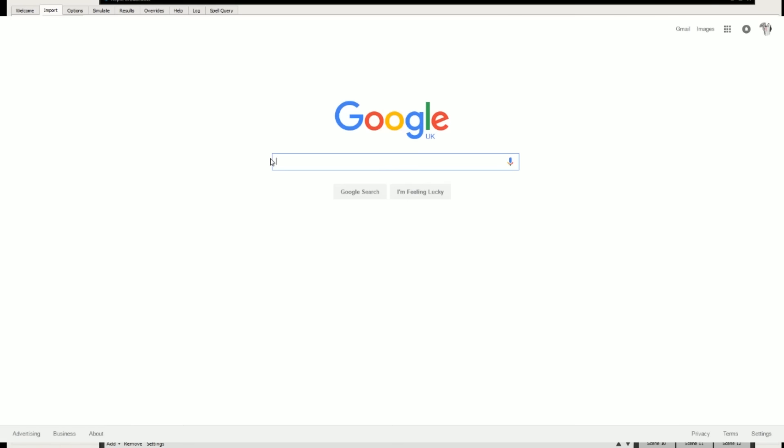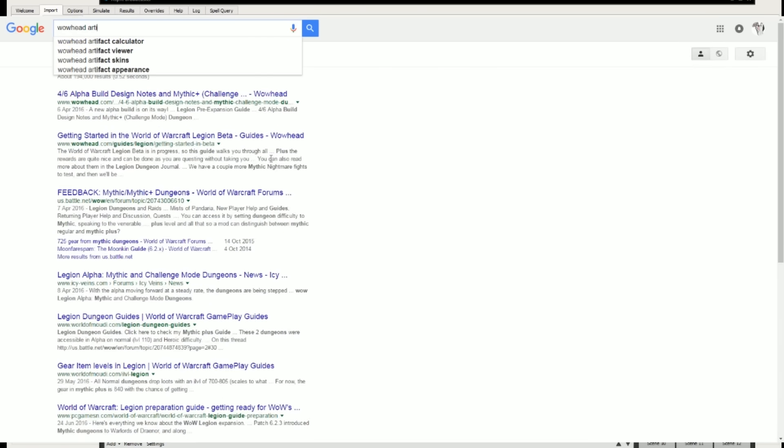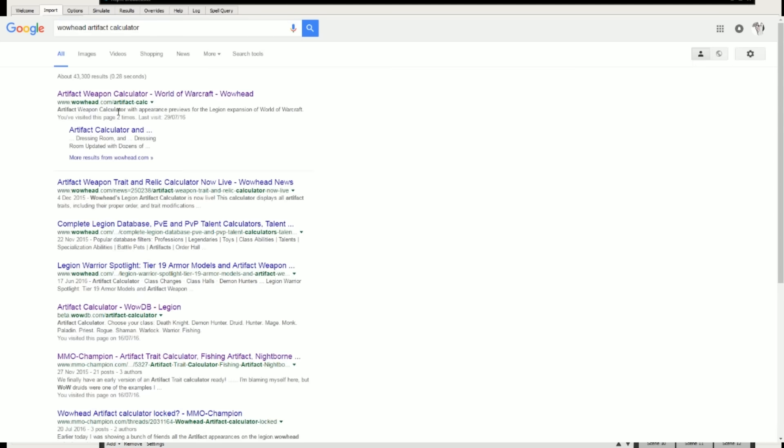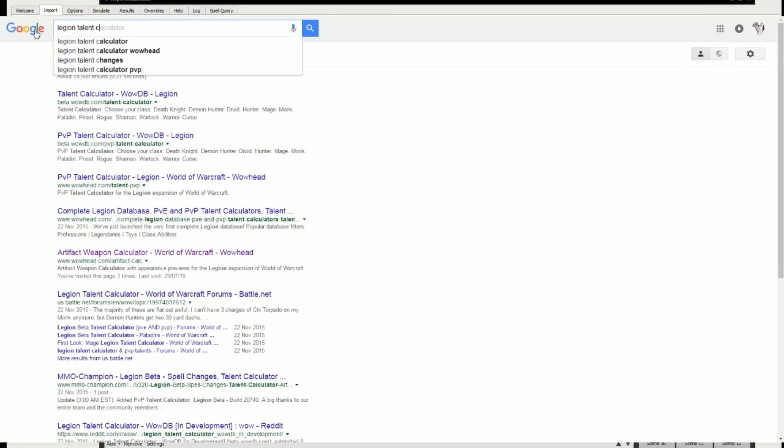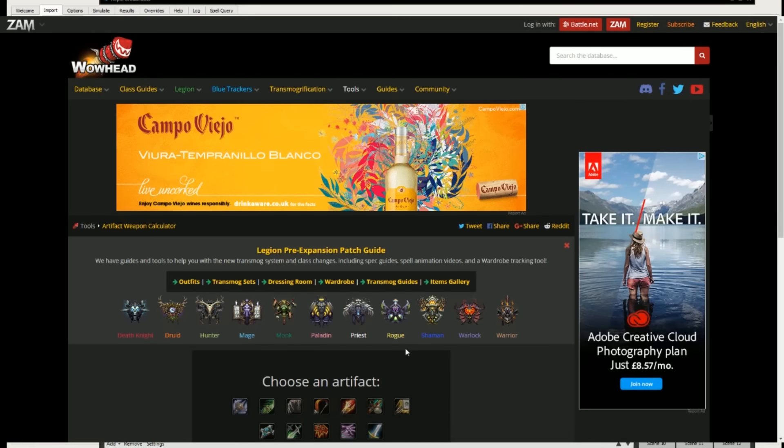There are a few other things we want. We are going to want the Wowhead Artifact Calculator, specifically the Wowhead one - none of the others will do. Another thing we're going to want is the Legion Talent Calculator. It doesn't matter which Legion Talent Calculator we have - that makes no difference. So let's just have a look at what we've got. There's the Talent Calculator right there.